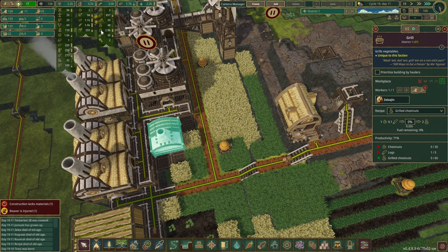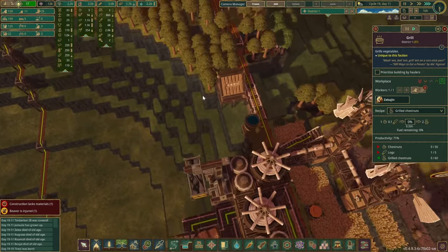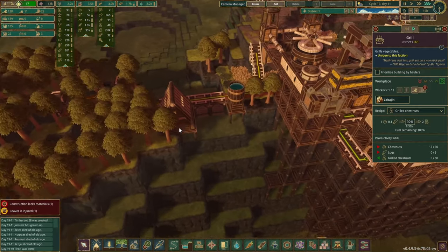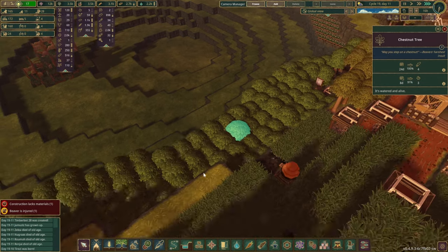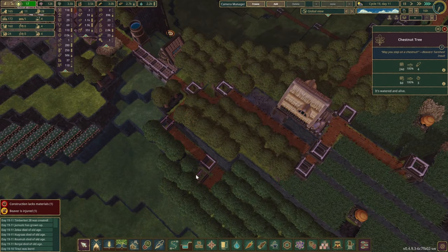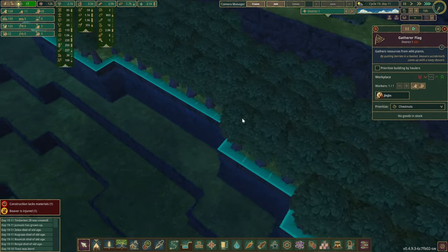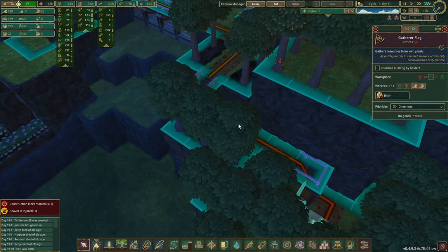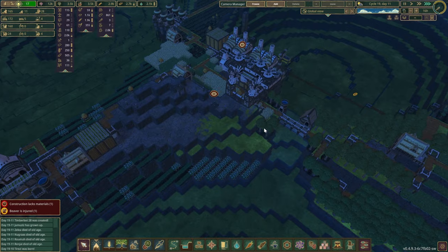How many grilled chestnuts do we have? Only 48 — okay, so that's not good. How is that possible? Okay, these trees — the range isn't probably that great. Maybe we might have to expand our food farms very soon.